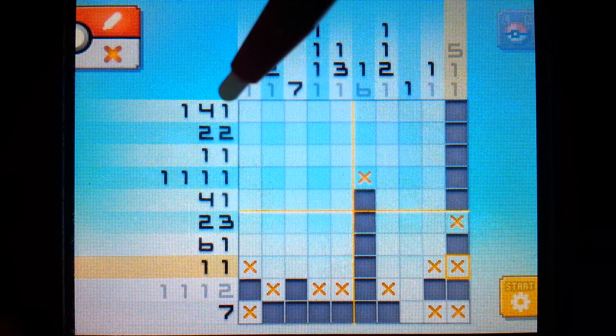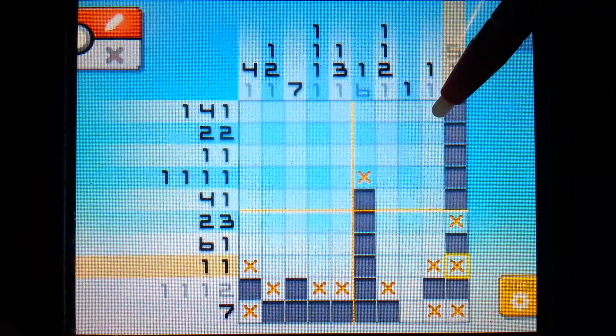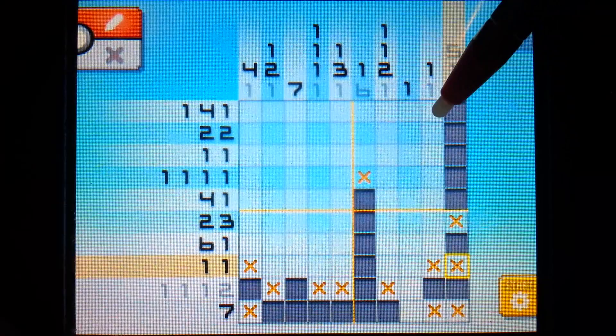So we can initially assume that whatever number is the rightmost in these rows is going to be the number that corresponds to those pixels. We do see four of these rows end in a one, meaning that we can end off these ones with X's.